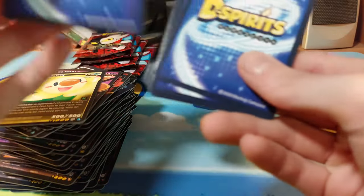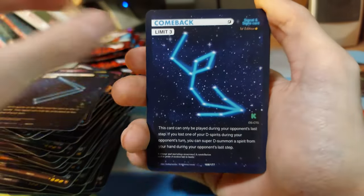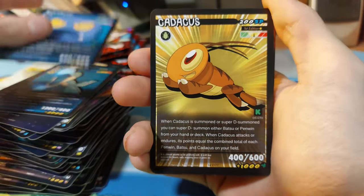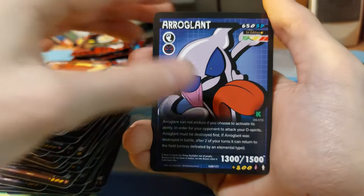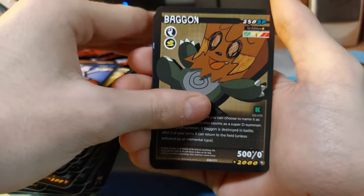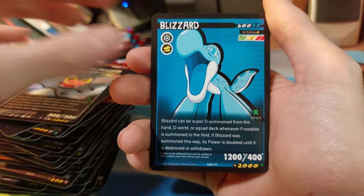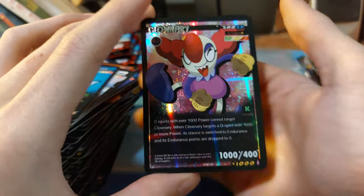One thing they can improve on, in my opinion, is the packs. Call for Home, Come Back, Blizzard, Rock Rough, Camel, Aggro Plant, Bagon, Bat Sue, Blizzard, and the last card is — I think a repeat already.